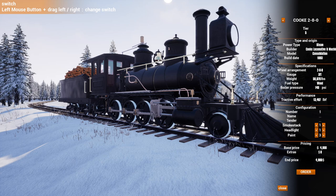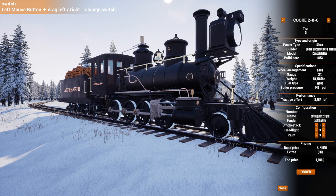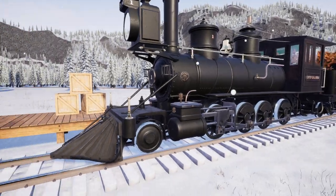You can add a number, name it whatever you want, put something on the tender, and change the smokestacks - you've got the straight top hat and different options - and the headlight too. I wish they'd add an option for slightly more modern, smaller headlights, because these ginormous ones are well... ginormous. We'll go ahead and order that and plop it down.